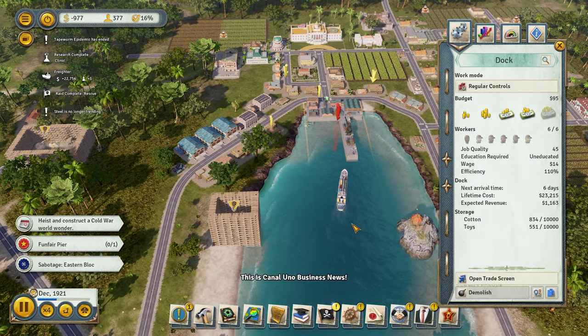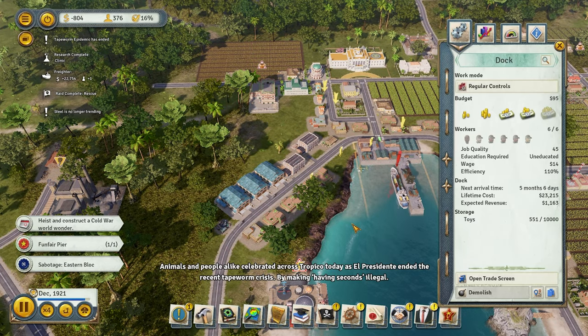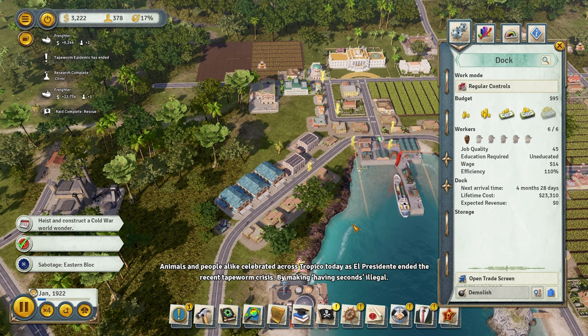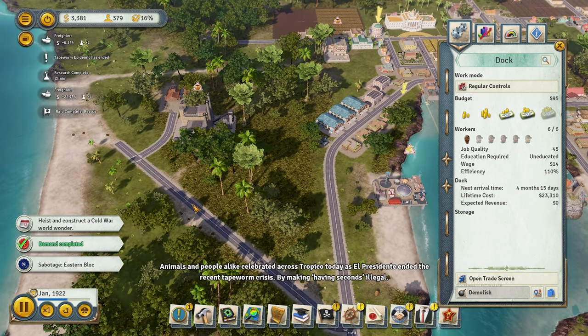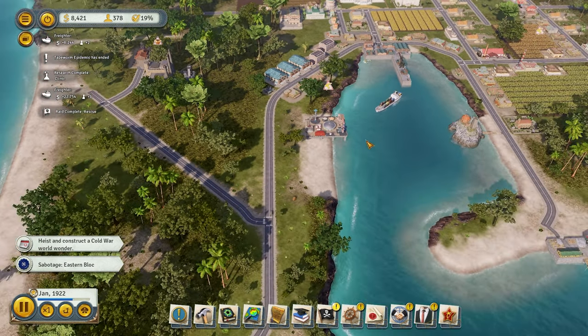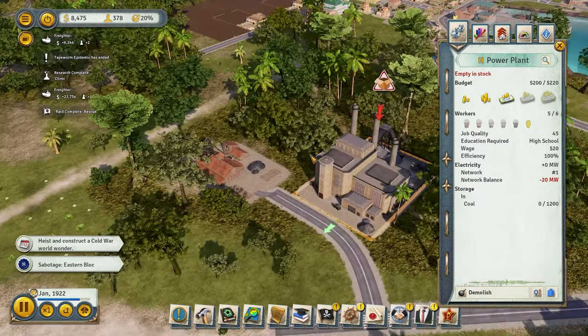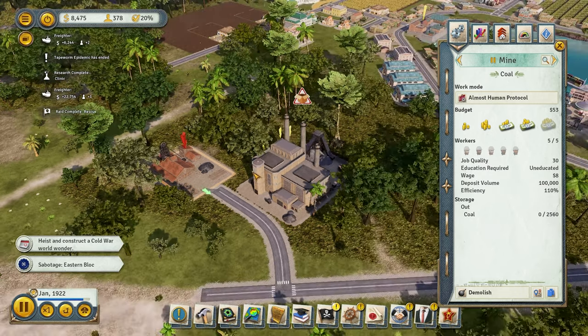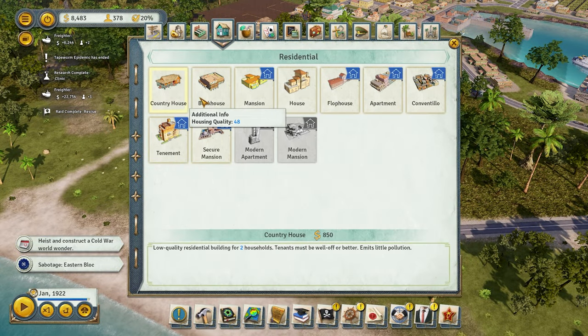Expected revenue is not good this time — we're in a negative. That's going to happen. If we were at more difficult settings, we probably would have been negative earlier, but it's always going to be like this in the Cold War, sometimes in the World War as well. So always expect that. The Fun Pier is open — we're just waiting for them to finish construction. I don't mind building a bunkhouse here just in case there's a lot of commuters.